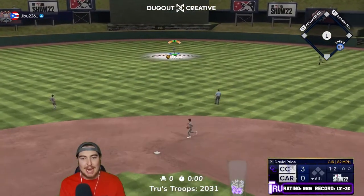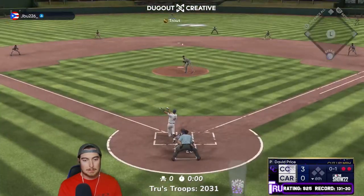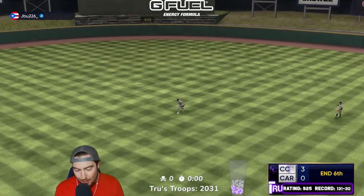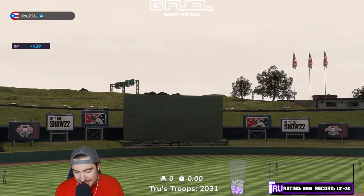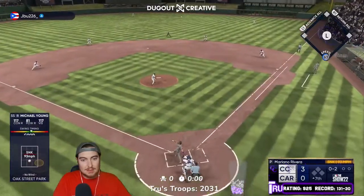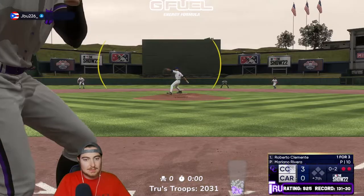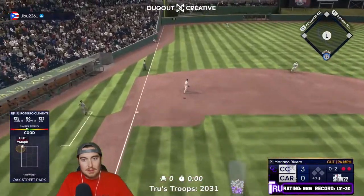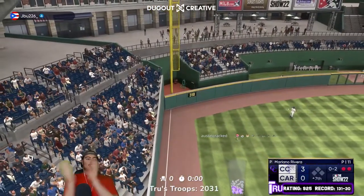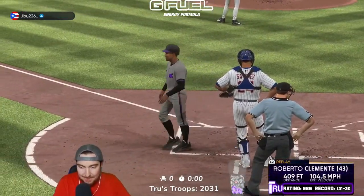David Price — that was not where I wanted that pitch but we survive it. Don't look now but David Price is doing something very neat through six innings. Michael Young — bleed, bleed, bleed — nope, not even close, that's routine, one out. What a swing Bobby! Four to nothing!